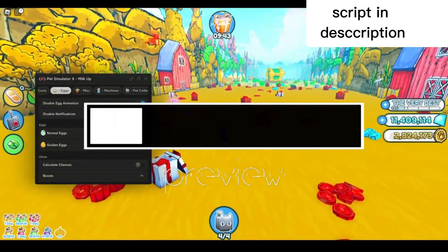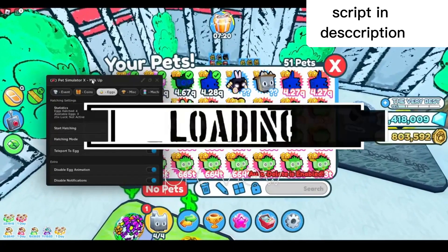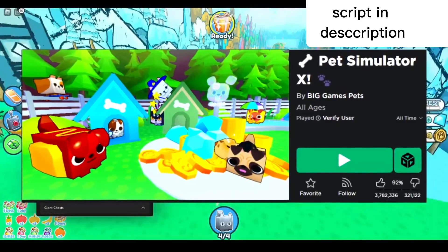As you can see, it is auto farming all of the hearts in the game really fast, and I'm opening so many eggs with this — this script is so OP. In today's video I'll show you guys the latest script for the new pets and litter eggs update.